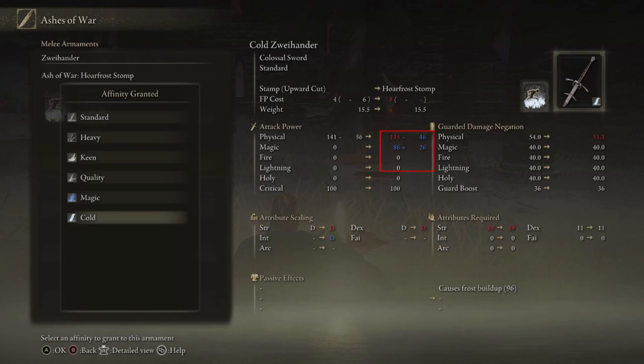You can see how it splits the two damages: in attack power, look at physical and then magic. If you apply cold, the damage will split — the physical damage will decrease, but the magic damage and the modifier itself will increase, so you'll end up doing more total damage. It looks like you're going to do less damage, but you'll actually be doing way more. All these numbers will increase as you level up intelligence for magic and strength for physical damage.